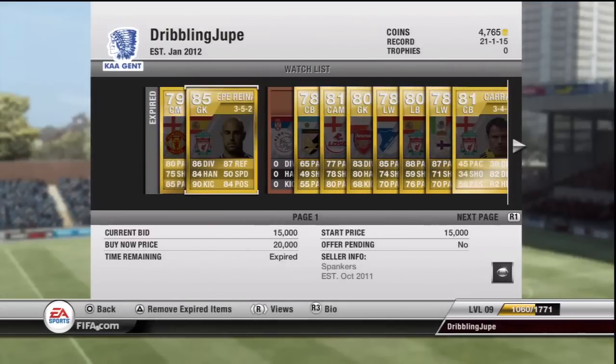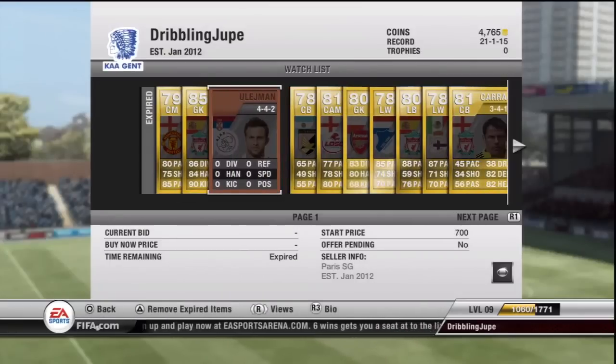Here we have Pepe Reina, 85 edition, with 86 diving, 84 handling, 90 kicking, 87 reflexes and 84 positioning. As you can see he did get bought for 20 grand — he did go up by 1 overall. He usually goes for about 6 grand but now his price has rocketed up. This player — I don't know why he's showing bronze but he's actually a gold, he's 79 — yeah he did upgrade by 1.